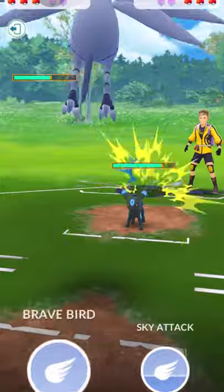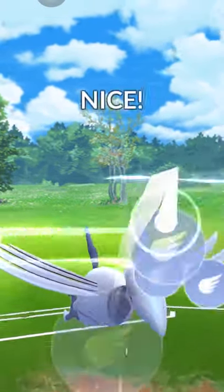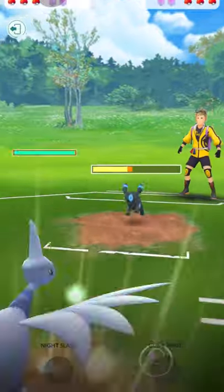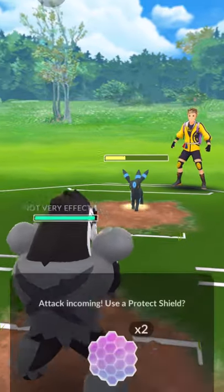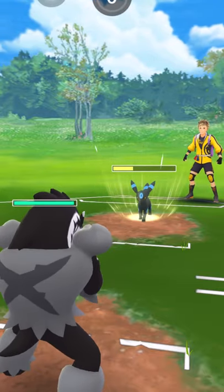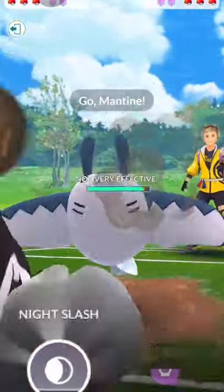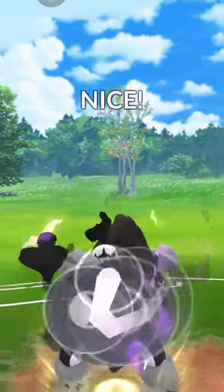One way I can play it: land a Brave Bird, then switch out to Azumarill. If it lands it will do a chunk of damage to Umbreon. There you go — a lot of people will not shield on an Umbreon because it's so tanky they think it can take any move. In this case Obstagoon does great because Counter fighting damage is super effective against that type.